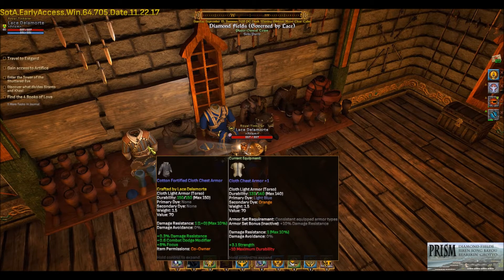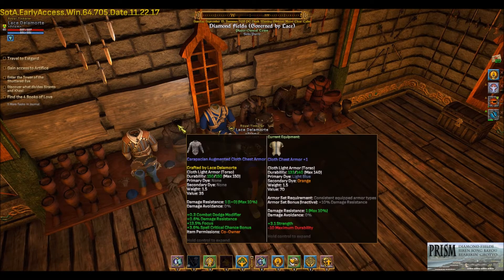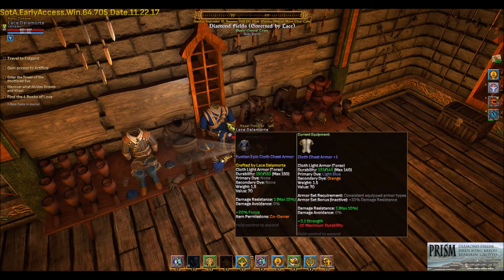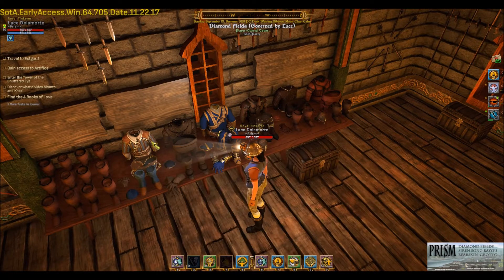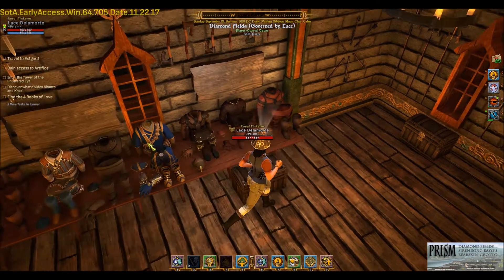For the cloth, I made a fortified set, an augmented set, and an epic. I used the three various types of cloth that you can use: the Fustian, the Carapacean, and then of course just plain cotton.